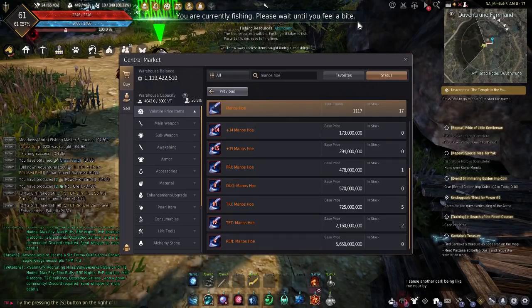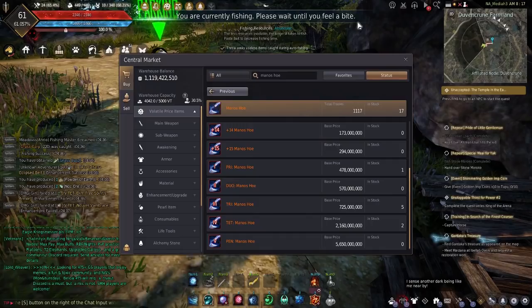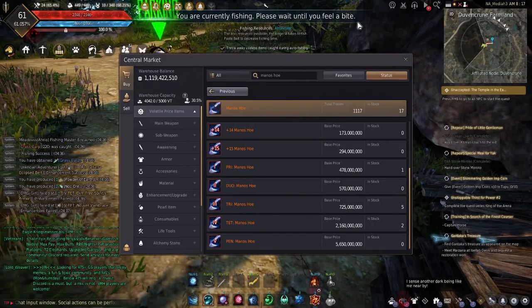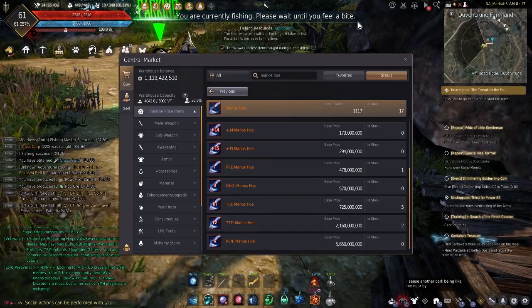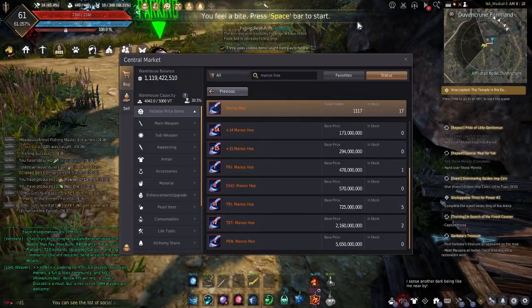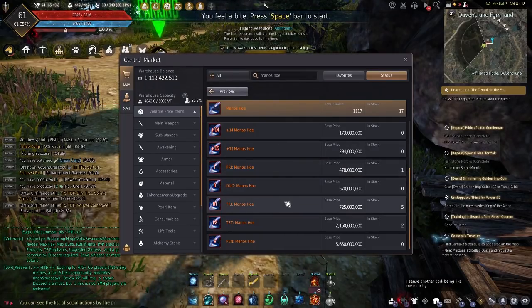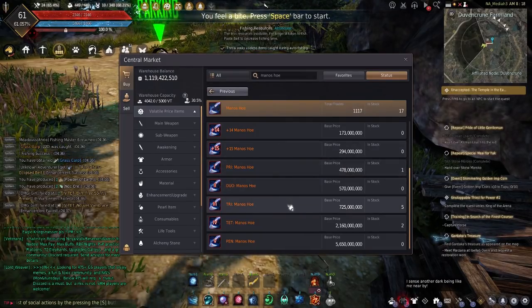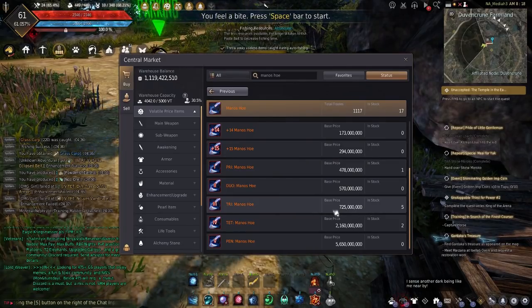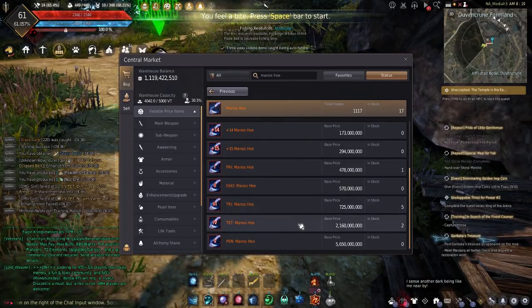So what is the cost of Laciaro? To start off with, you need a hoe — not a regular hoe, but a special hoe to do this. Your choices are the Doster hoe, the Doster steel hoe, or the Manos hoe. I'd highly recommend getting the Manos hoe, either Tri or Tet. At the time of this recording, a Tri Manos hoe is 725 million silver, whereas a Tet Manos hoe is 2.1 billion silver, and both are available in the marketplace.